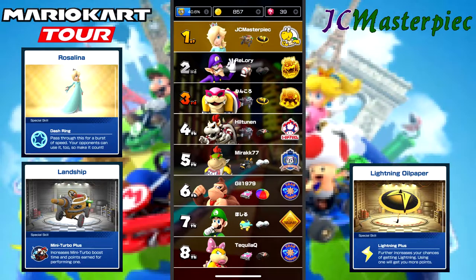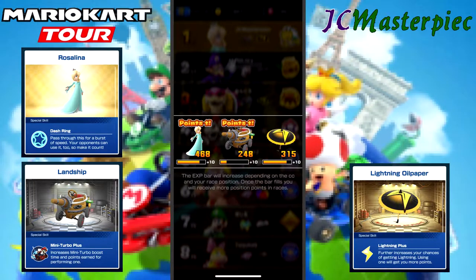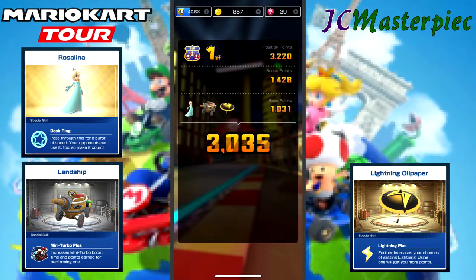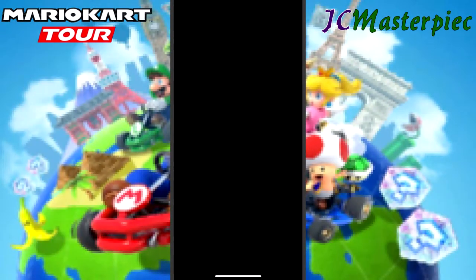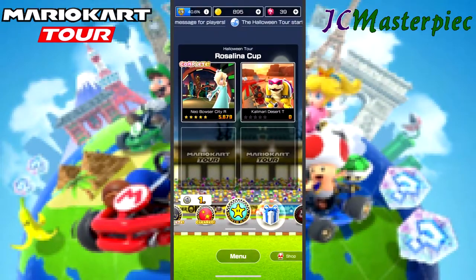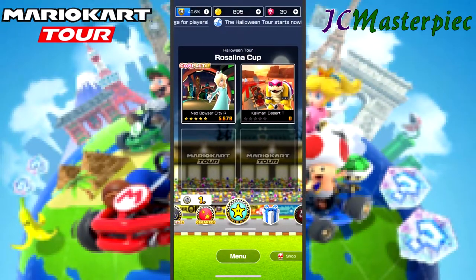Let's see where we end up standing. Got to build up all my stuff. 56-79 was enough for five stars in that situation. Great start to this cup. Onto Kalamari Desert T.